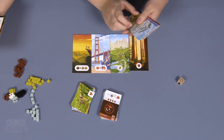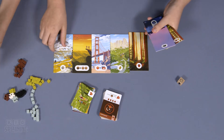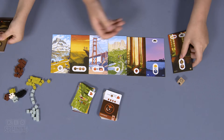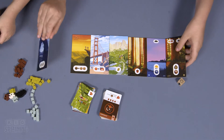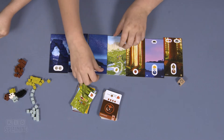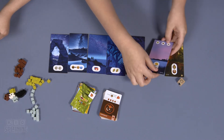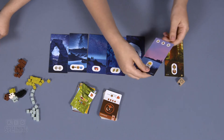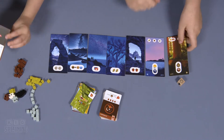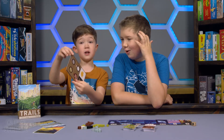Why did they put the rules way at the bottom? Look at this art, it's so pretty. I think these are the hiking trails. It changes to nighttime. These cards are the same scene except for the top - do these go together, like where you're hiking?